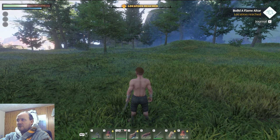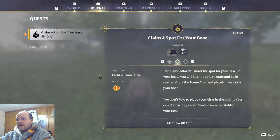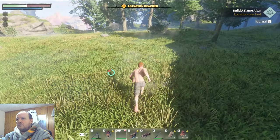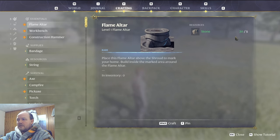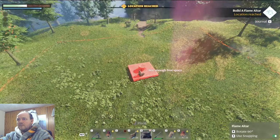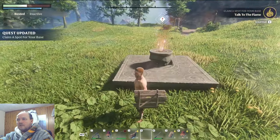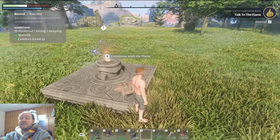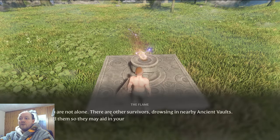Here you are at the starting area. Press J for your journal, click on your quests, and claim a spot for your base. Placing down the flame altar is ideal — you just need five rocks for it. Pop it onto your hotbar and the red border shows the amount of land you get from placing it — the size of the base you can build. You can upgrade the flame altar and build a bigger base as you progress.